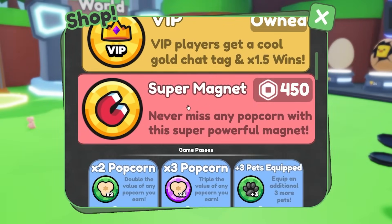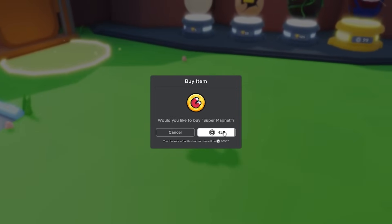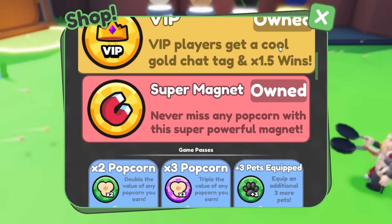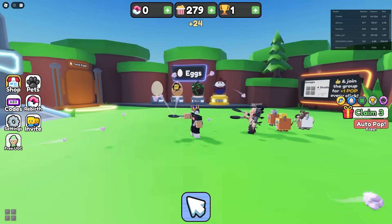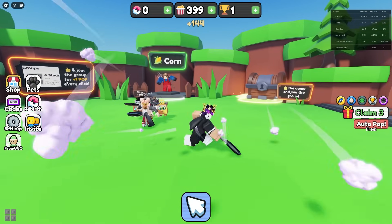The super magnet means you never miss any popcorn — that's so OP. I don't have to keep walking around, I just click and it picks up all the popcorn. And look at that, now I have auto pop for free and it's just auto popping — look at all the popcorn I'm getting!